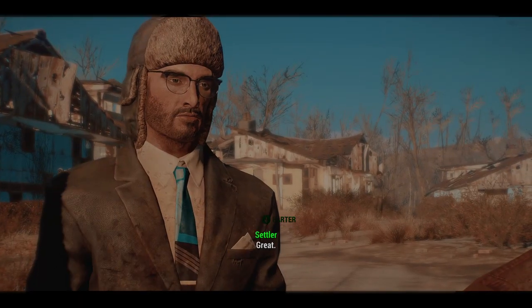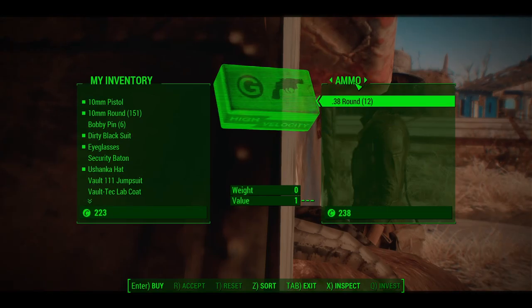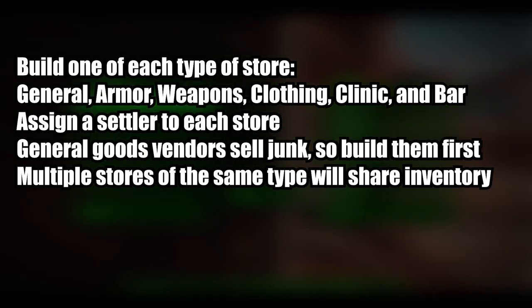When you have extra caps, build stores in your settlement and assign settlers to them. Stores will give you other vendors to sell your purified water to and build up caps faster. The general goods vendor will also allow you to buy more junk to use to build more water purifiers faster as well.